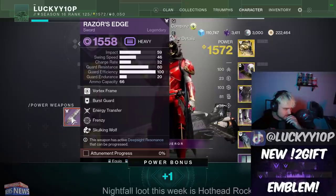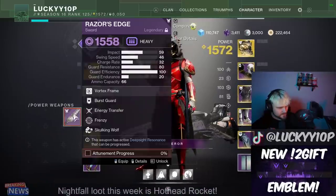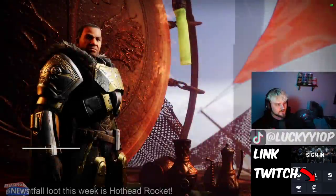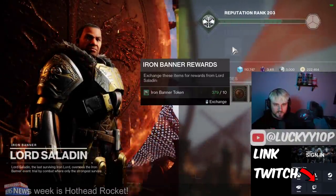We got the Razor's Edge with the little red box around it — not the god roll. And not the god roll on the Peace Bond either. I made an entire video talking about the god rolls for these, so make sure to go watch that if you haven't yet.